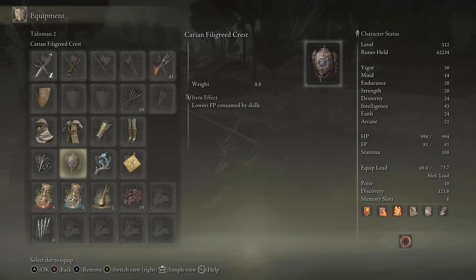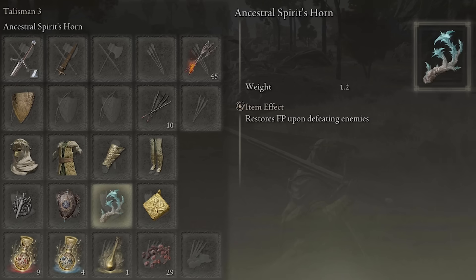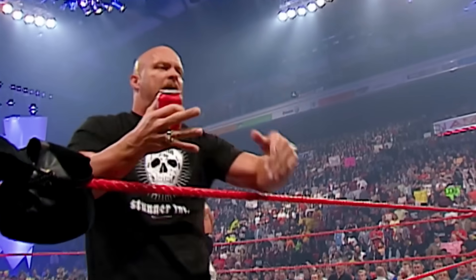Number three: the most efficient way to spam the flames is to do this with FP boosts and fire damage boosts if you have any. I use a setup for saving FP and getting FP when I kill enemies, but you don't need that — you can just be chugging Cerulean Flasks every couple of groups.